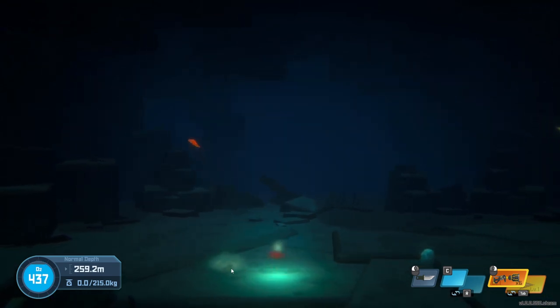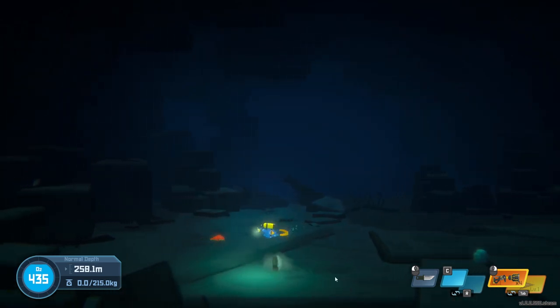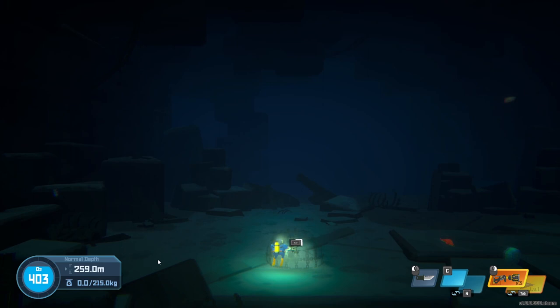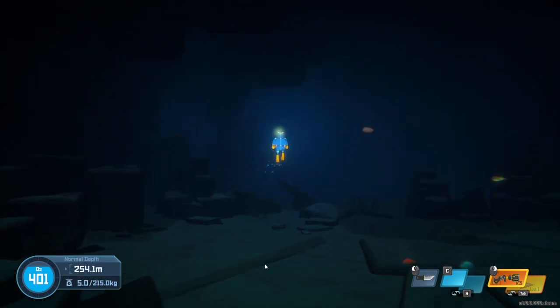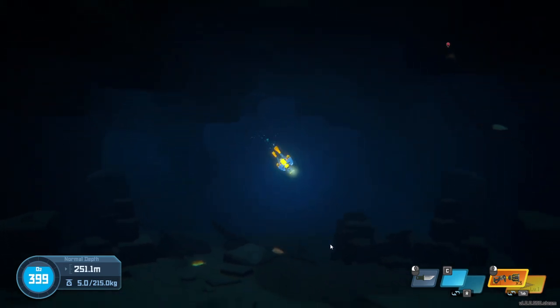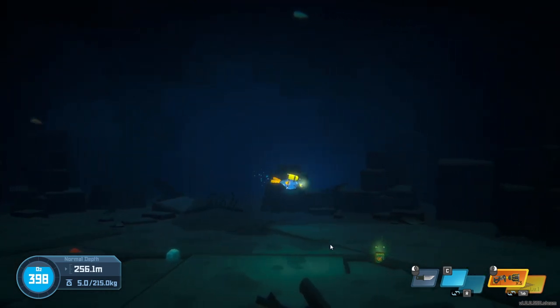For example, this fish down here that you normally have to drop rocks on. These things are a bit annoying to actually capture. I find it helps to attack them from the left side — that really works out. If you're attacking them from the right side, a lot of the time the bolts just go straight through. They're a bit of a bad example because if I was firing at a crab, it would hit 100% of the time.